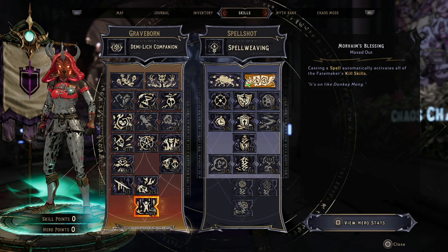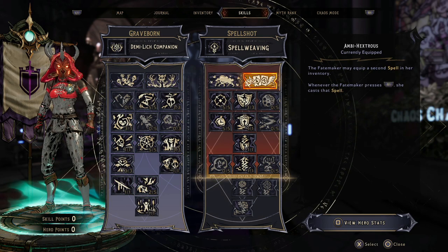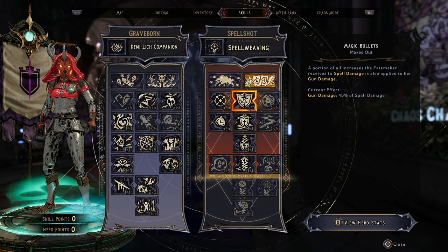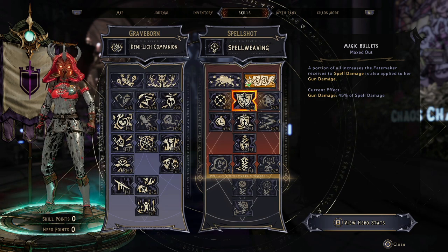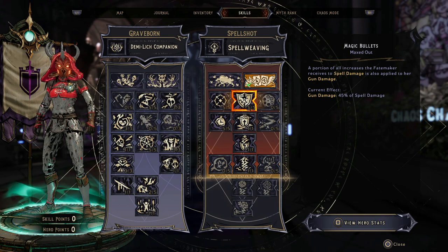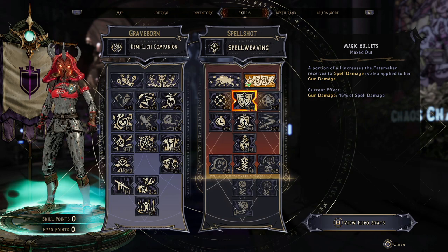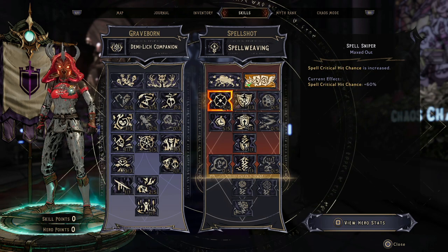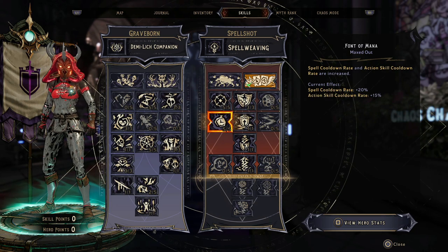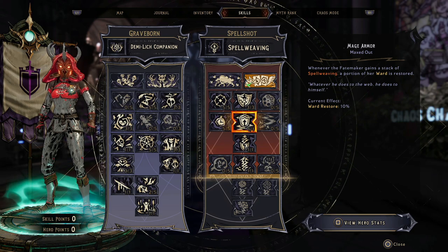Now let's look at the Spellshot skill tree. The active skill we're using is Ambi Hectoris, which allows us to use two spells simultaneously — meaning we can summon more Hydras. We then have Magic Bullets, which converts some spell damage into gun damage. We actually need some points in it to go further down the tree. We have Spell Sniper for increased spell critical hit chance, and Font of Mana which gives spell cooldown rate.